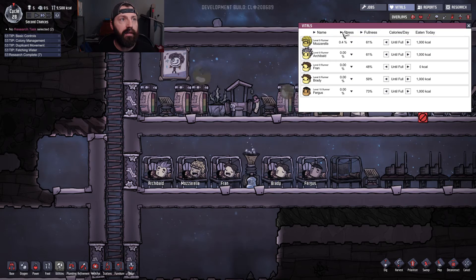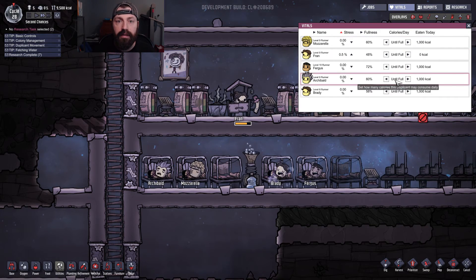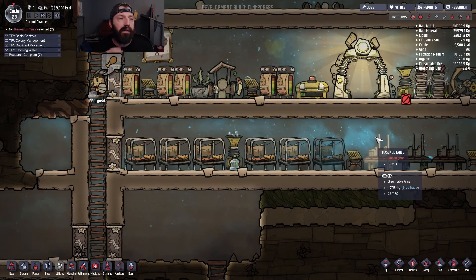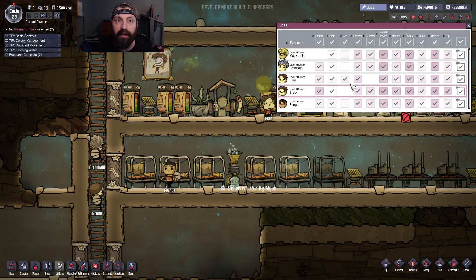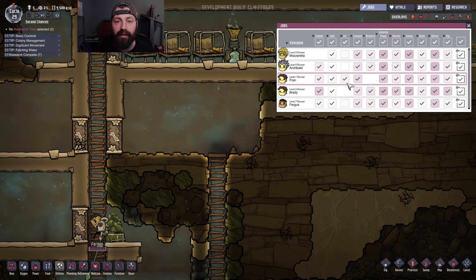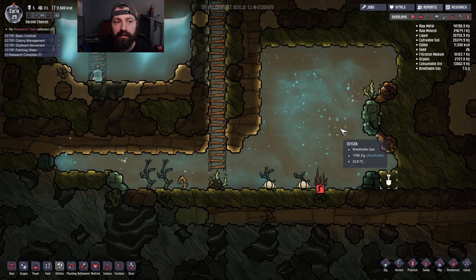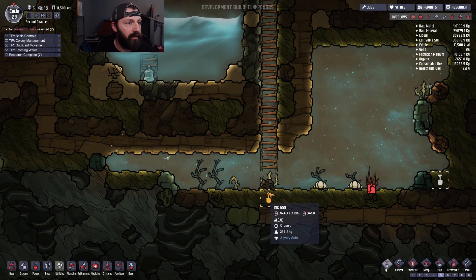There were some comments in the comment section saying you can set things to show your highest-rated whatever in each column — that helps out a lot. Also, giving things a priority when you build them, and with jobs you can select certain people to do certain things. I have been kind of doing that already but didn't really show it. The only person I have doing a specific thing is Fran, and that's artwork because she's the most artistic.